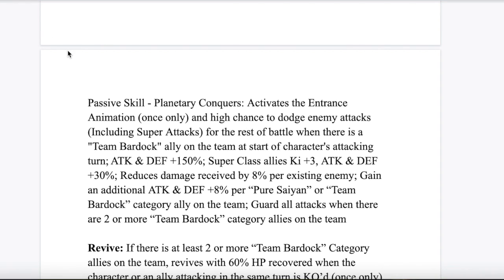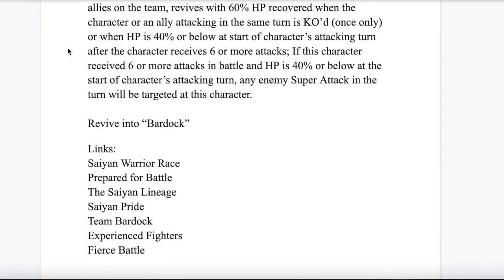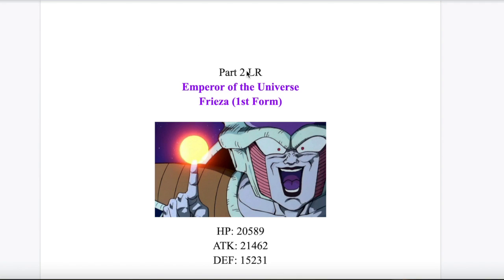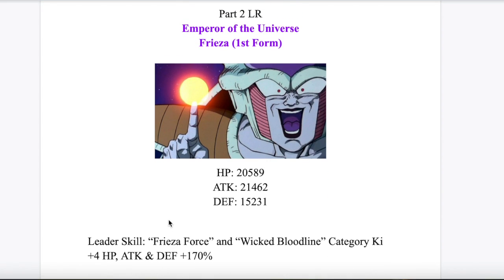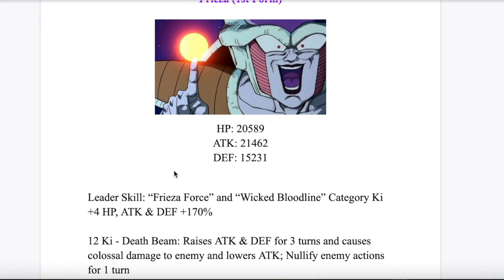Moving on, we have his 12 ki: raises attack and defense for 3 turns, causes colossal damage to enemy, and lowers attack. I also gave him Nullify Special Actions for 1 turn. For the 18 ki, he greatly raises defense and raises attack for 3 turns — so it's a 50% true defense but only 30% true attack — and he also greatly lowers attack and defense. Note: the Nullify is supposed to be on the 18 ki. The reason I gave him Nullification is because he just destroyed the entire planet — the supernova quite literally absorbed Bardock's ki blast and nullified it. So it fits.